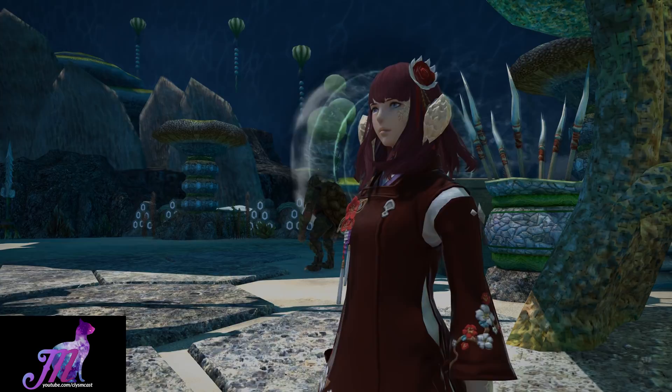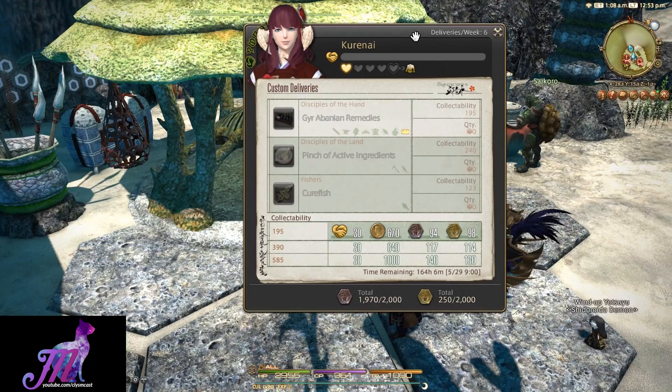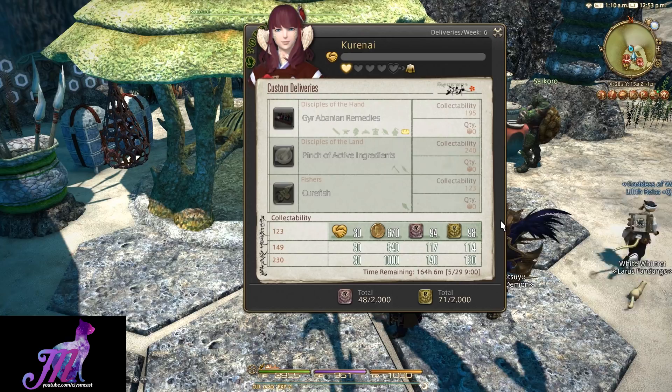The collectibles have a collectability requirement on them, and you can find this out when you talk to Kurenai — she will give you a list of what she wants for those first three deliveries. You can do six turn-ins per week, with a reset on every Tuesday morning Earth time each week.